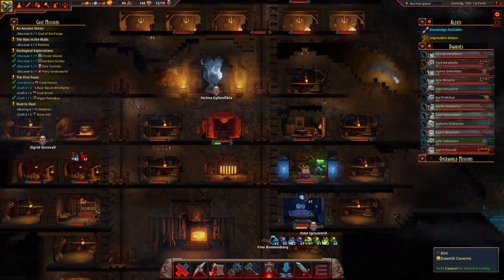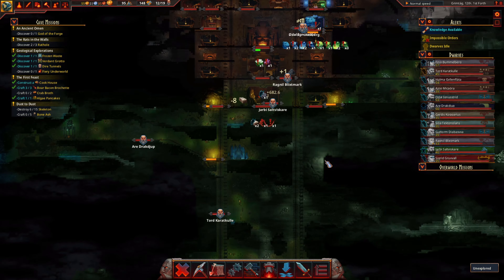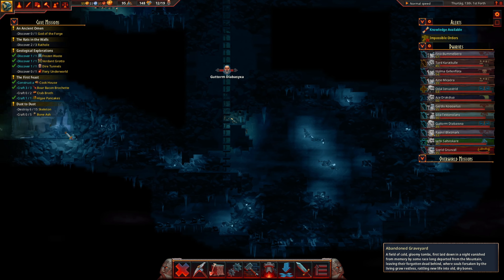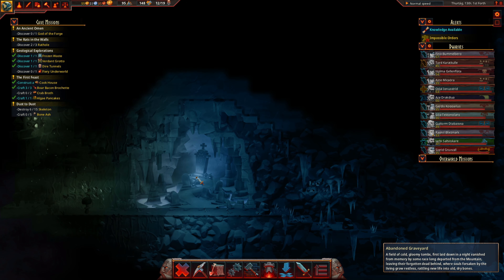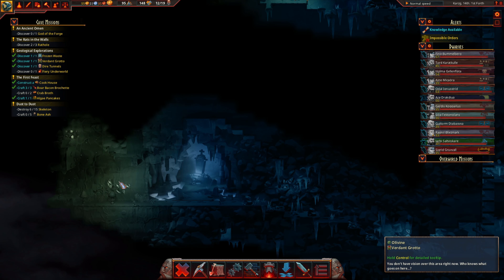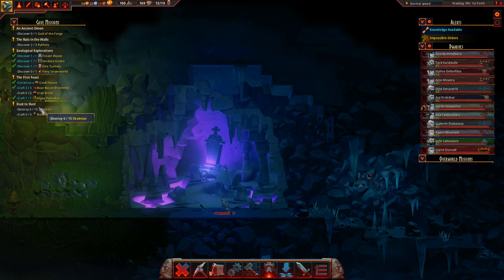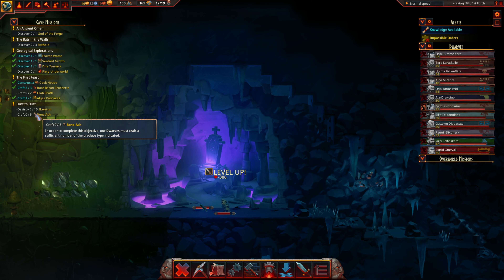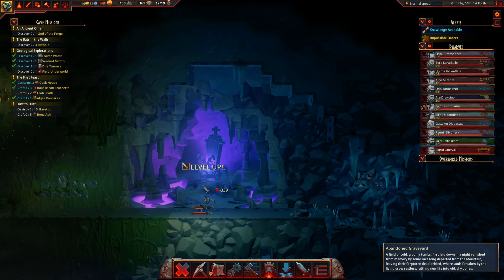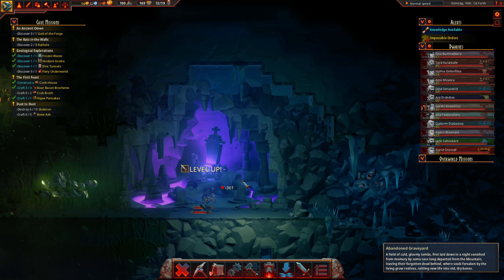Let's take a look — there's the abandoned graveyard. That's where we can get some skellies and restless bones. We got a new adventure: we need to destroy 11 more skeletons. I figured let's just blow this place up — I don't know if it'll give us 11 though.